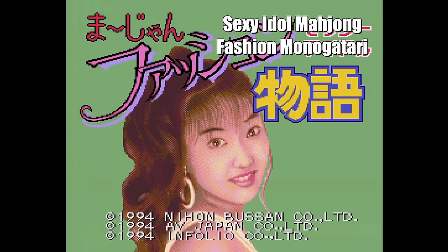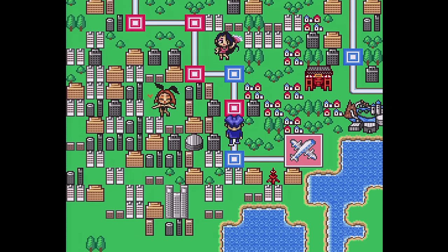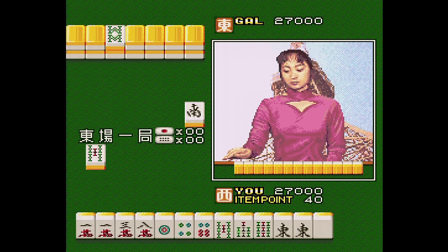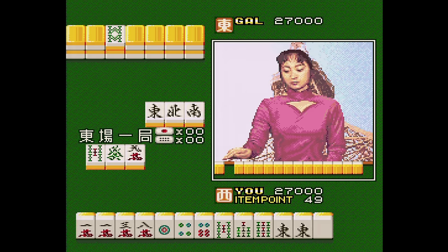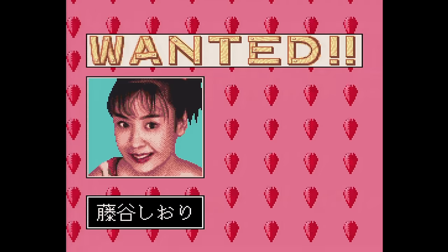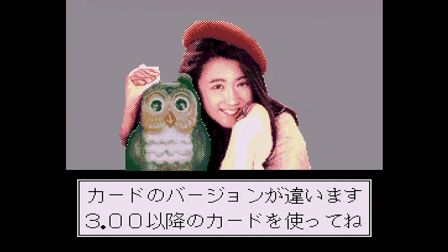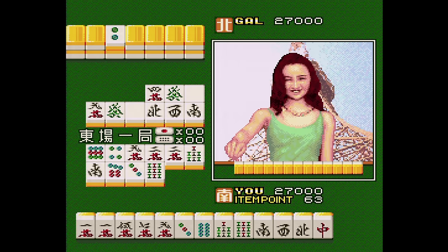There are two things that I learned Japanese gamers absolutely love. The first is Mahjong games. The second is also Mahjong games. Here we have Sexy Idol Mahjong Fashion Managatari from Nichibutsu. This one has you roll the dice and move around on a board to find an opponent. The matches feature digitized graphics of real girls. You get an extra loading screen at the start if you use the optional arcade card, resulting in ever so slightly less loading times during the game.